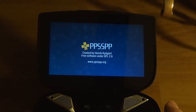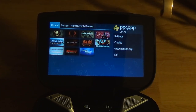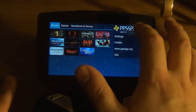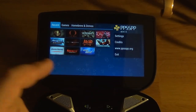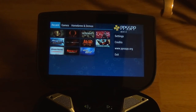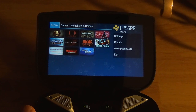So here's PPSSPP. This video is basically about Ghost of Sparta running full speed. I'm going to show you all these games except for the ones that don't work at all or are just not playable because of bugs. Sega Rally has a black ground so you can't see where you're going. Coded Arms has some weird glitches that cover the whole entire screen, which makes it unplayable.